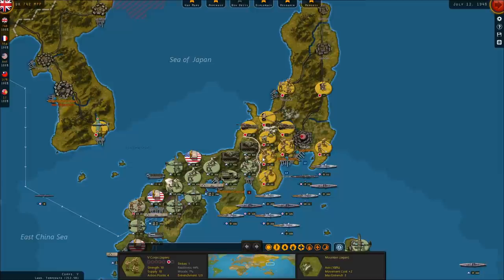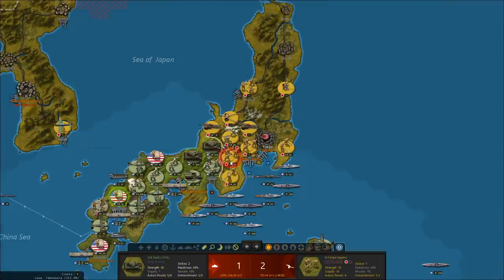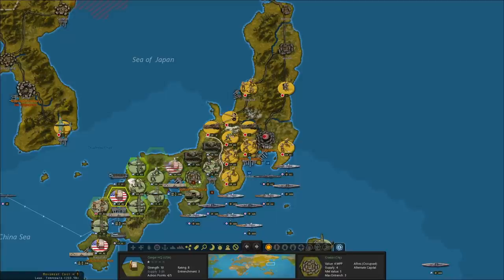The enemy troops have seven morale in this hex, but my own armor has no supply, basically. Let's move these guys south. Let's move this headquarter unit into Osaka.